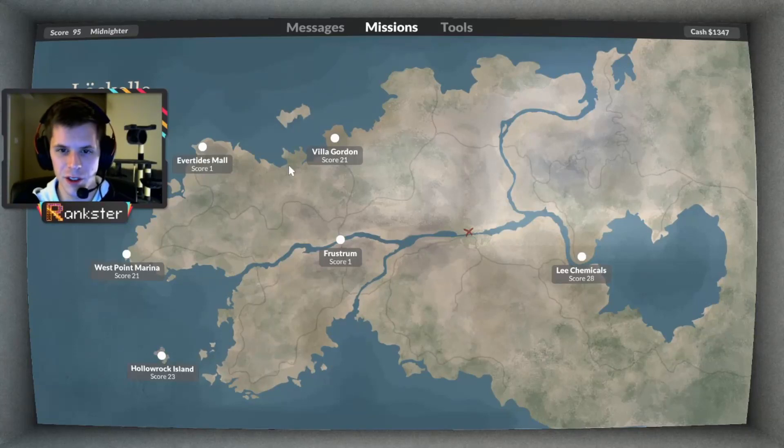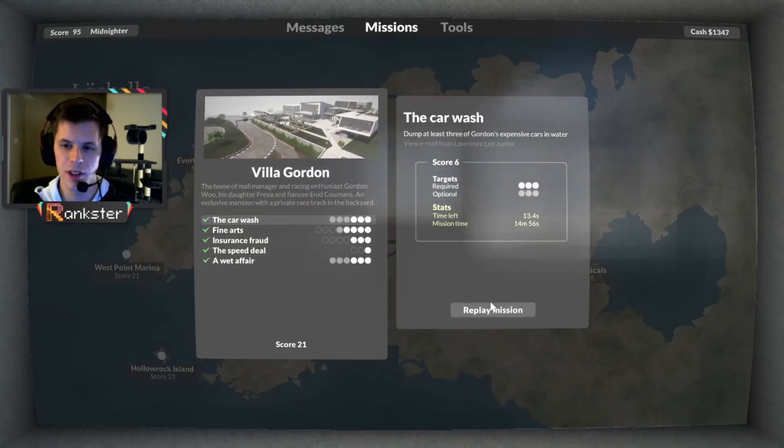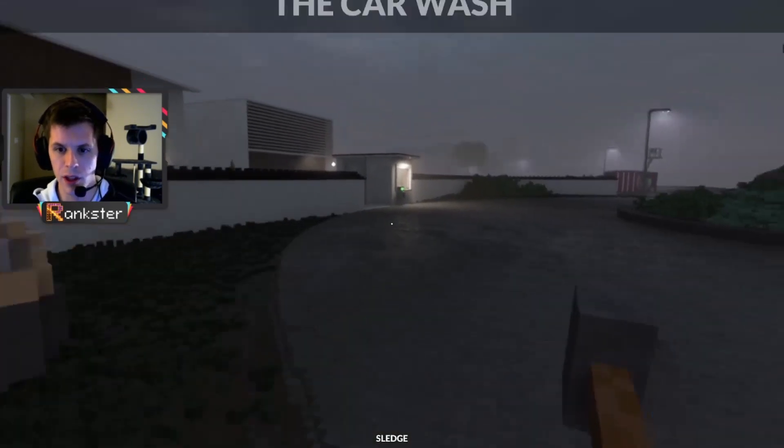Hello, welcome in. We're going to show you how to do one of my favorite missions tonight on Villa Gordon, which is the car wash mission. And I can show you how to get all the objectives pretty easily on this one. You can dump three of the cars in the ocean without triggering the alarm, and I'll show you exactly how we go about doing that.